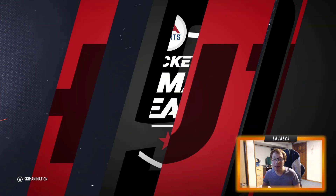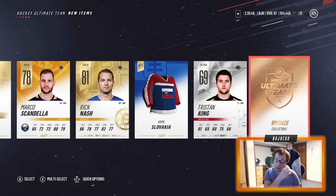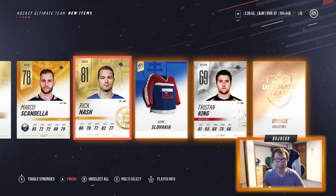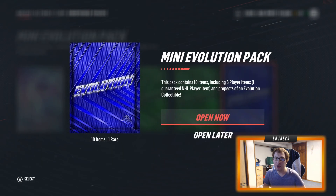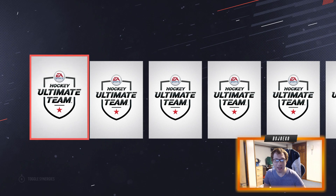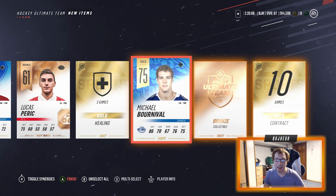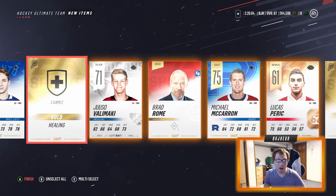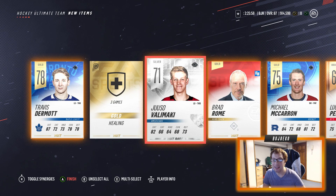Next up, a lot of people do this one — the Fly-Through method. Just fly through all 10 items straight to the end. Rick Nash, a bronze collectible, Tristan King, and Marco Scandella as a gold — not bad. Marty Hanzal and Trepannier too. We'll do another fly-through on the next one: Michael Bourneval, another bronze collectible, Michael McCarron, Brad Rome, Yusuf Illimaki, and Travis Dermott — more non-rare golds to throw into some sets.